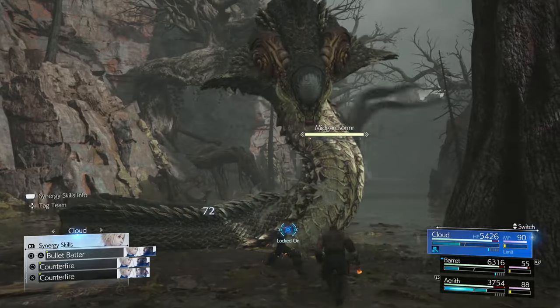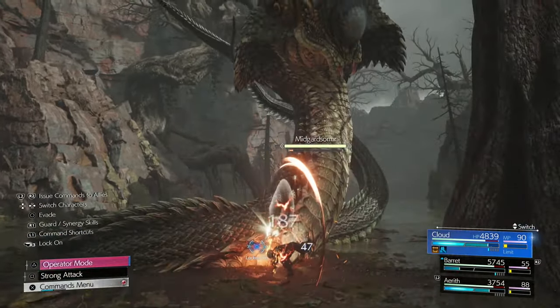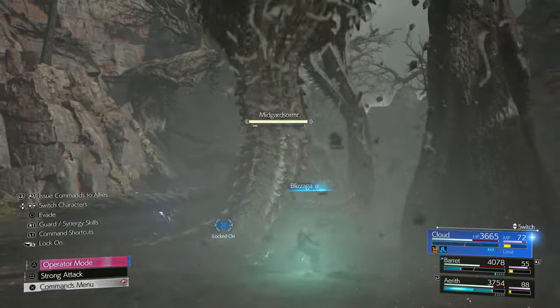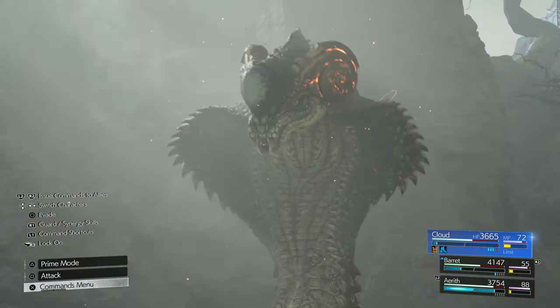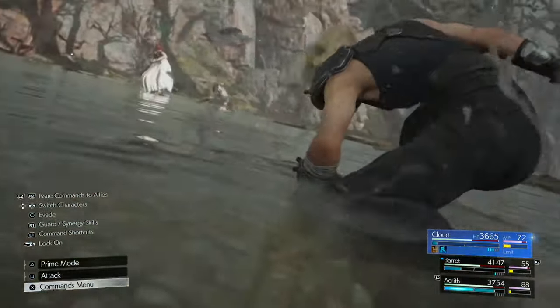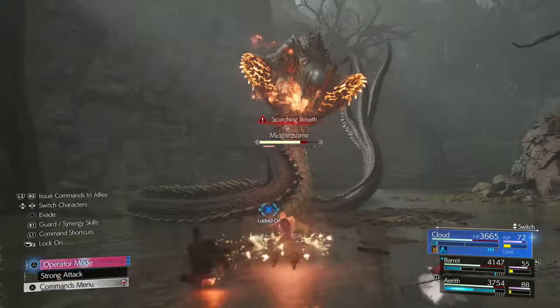Then you're going to block the next attack, and try to build up two ATBs and also go into Fury. I always hold Square in Prime mode — that'll do a nice combo buildup for ATB and also trigger the Fury buff, which will give more damage but also cause you to take more damage. Once you've got two ATBs and Fury active, block the next attack and then use Ice at level 3 on the boss. That will bring it into the second stage.